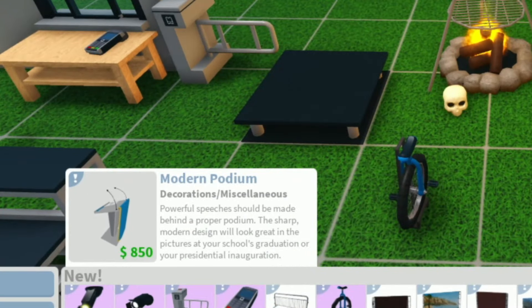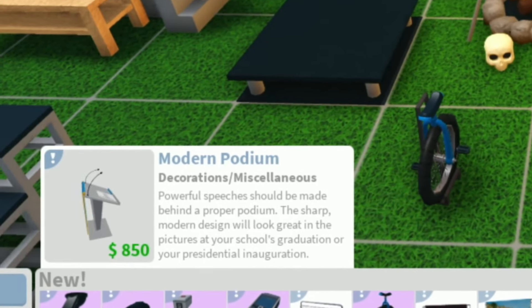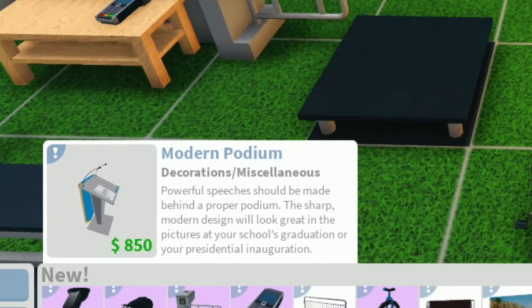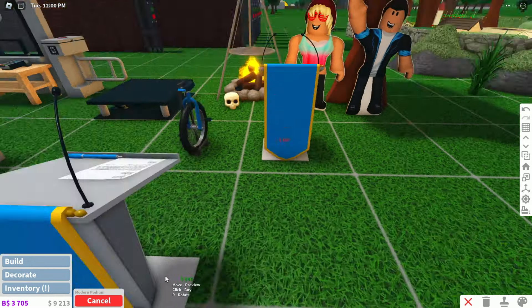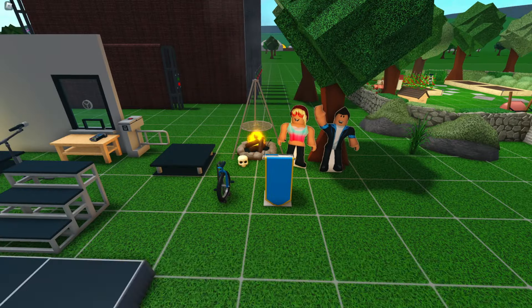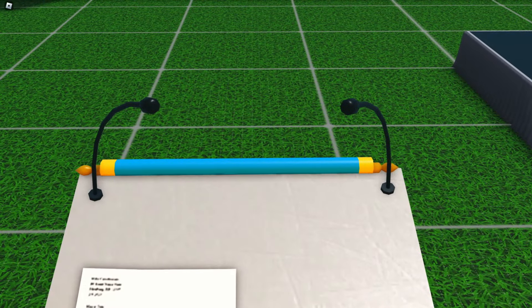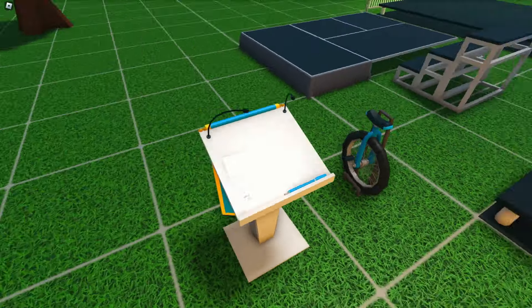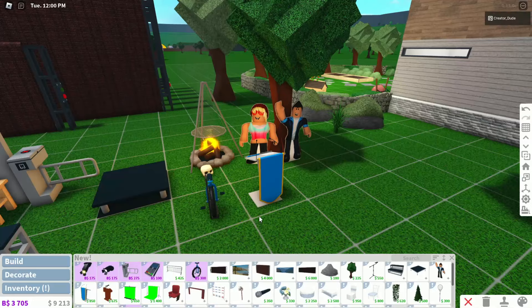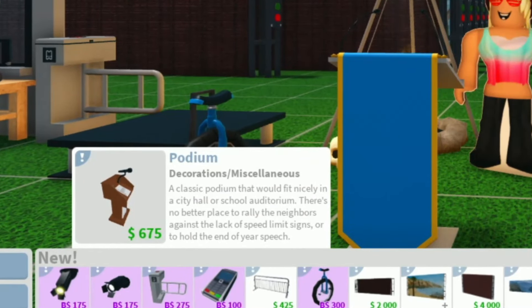Next, it looks like we have a modern podium here. Powerful speeches should be made behind a proper podium. The sharp modern design will look great in the pictures at your school graduation or your presidential inauguration. What a perfect timing too since November is coming up. Look at this — there's two different microphones and also a paper here and pen. That actually does give me like a graduation podium vibe. We also have a classic looking podium here as well.